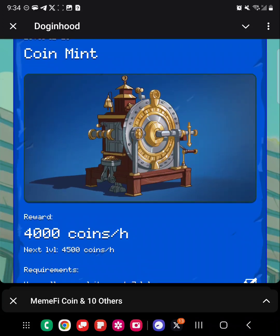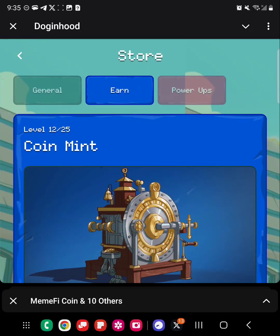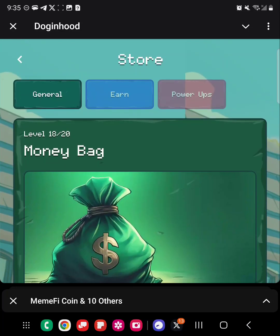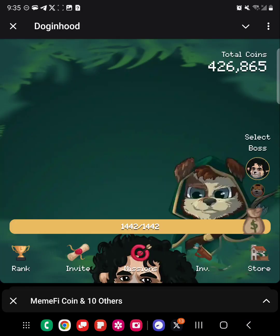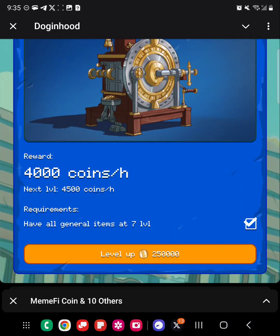The requirements have all general items at level seven. General items — I think that's what I keep calling attributes — so items, which I'm assuming are these. So if you have these general items at at least level seven, we're going to get this up to level 13, spending 250,000. I think we have almost 500,000, so we'll be able to buy this once. As you can see there's a check mark noting that this task is complete.